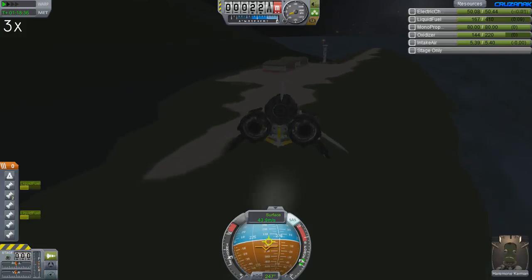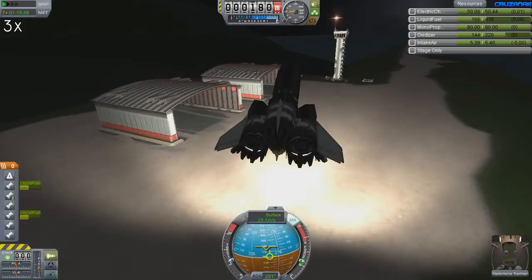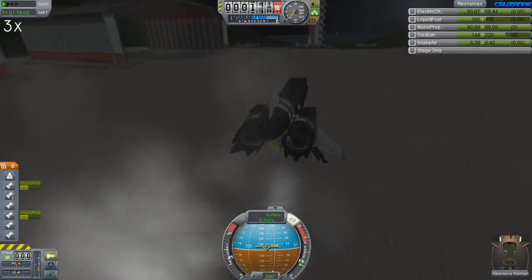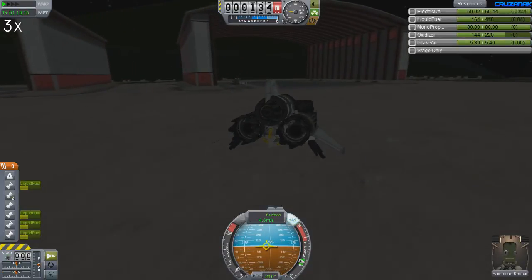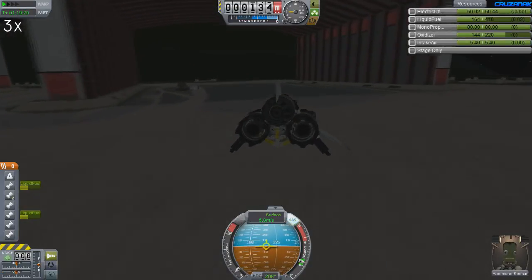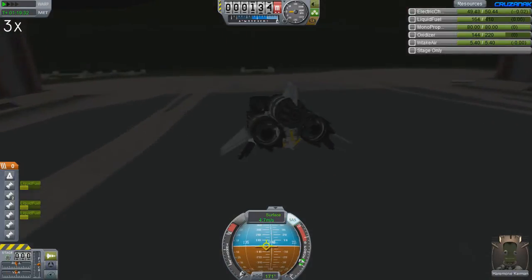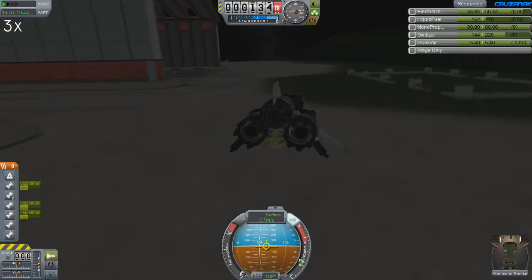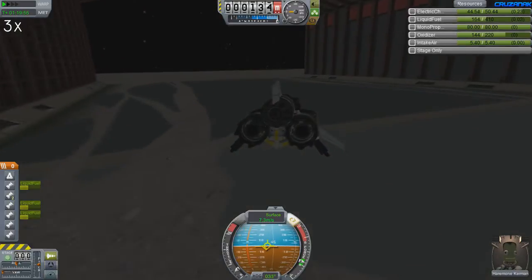Well, it still looks kind of basic, but it's a hell of a lot better than it used to be. It actually looks like something I might want to use more often. After seeing this I really want to go out and check the other KSC site to see if they redesigned that as well. I was glad to see they still have the old KSP parts lying around in the hangar, although they look out of place with how modern these hangars look. This whole place looks a lot more like a base in development rather than a base that's been abandoned. I like it.